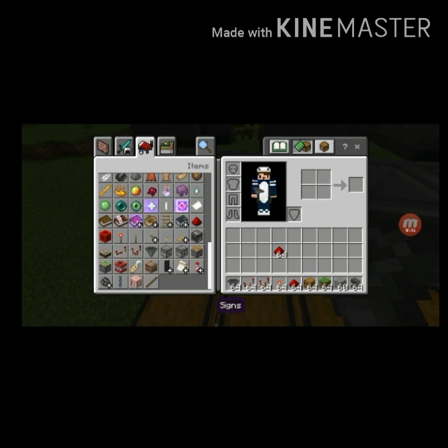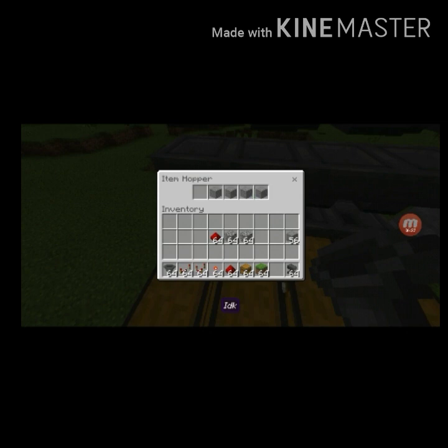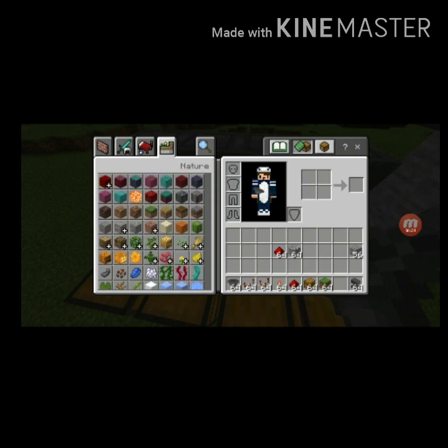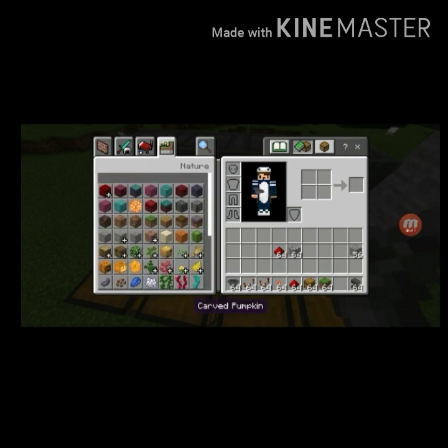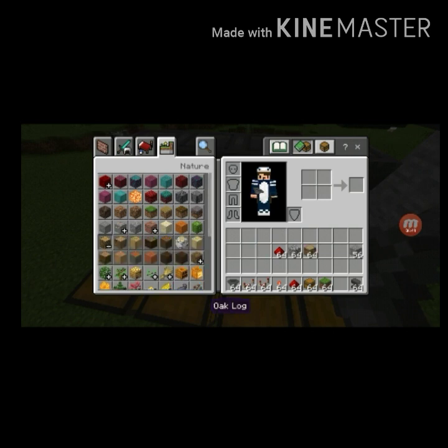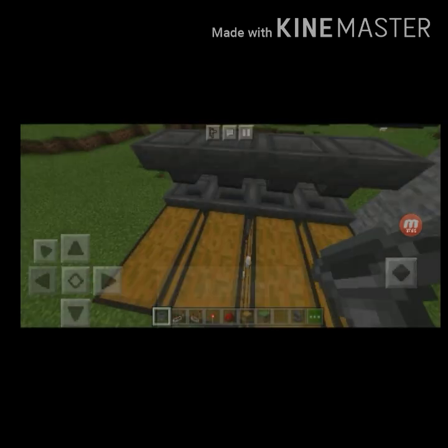You can use any kind of item to sort. If I want cobblestone, I can make it cobblestone, just like that. And if you have a tree, you can put a tree too. Just make sure this block that you name is set up just like this, and you can add it so easily.